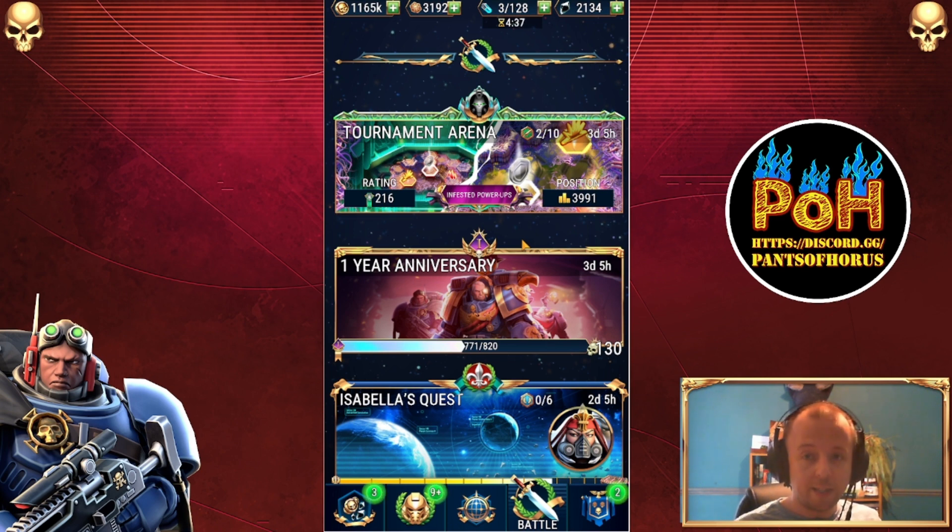Bear in mind you can only save up two salvage run tokens. So when you reach that mission, you're looking at a guaranteed 12-hour delay, because that's how long it takes for a salvage run token to recharge. When you reach that mission, you want to have both tokens ready, otherwise it could delay you even further — potentially a full day.